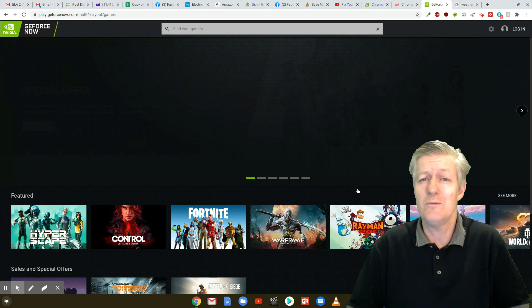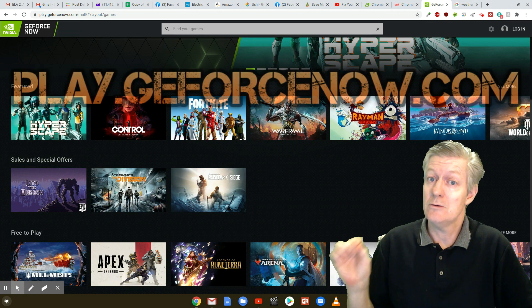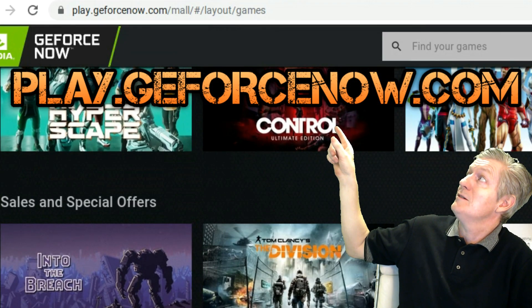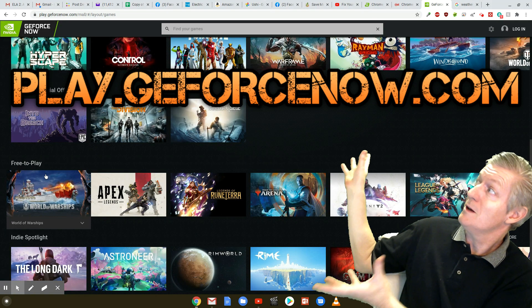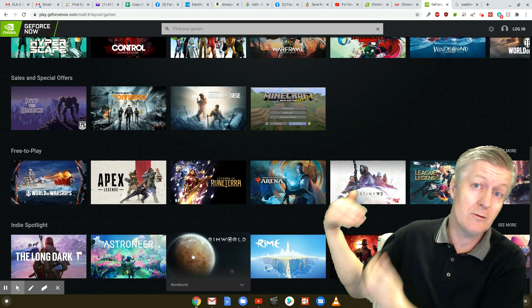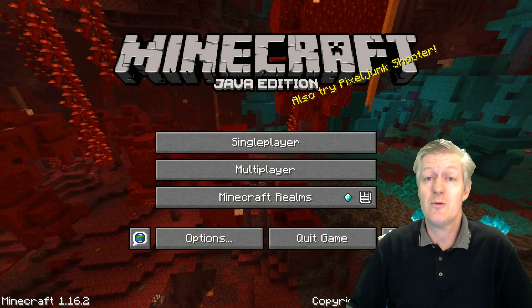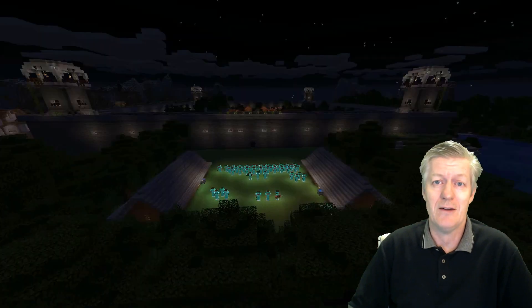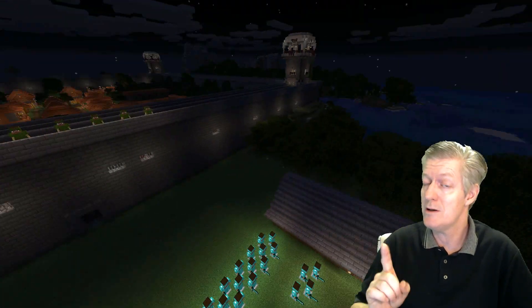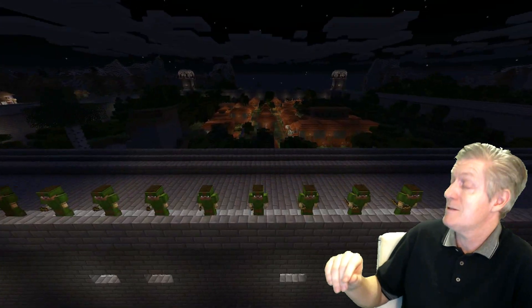Here I am in my Chromebook. To find this, all you have to do is type in PlayGeForceNow.com, as you see I've done up there. Once you're at that website, you see all these wonderful games. Now these titles can be added depending on the providers. The first question probably asked is: can you play Minecraft? Well, Minecraft hasn't added their game yet, but it is possible. As of September 2020, I don't see Minecraft, but yes, they can add it.